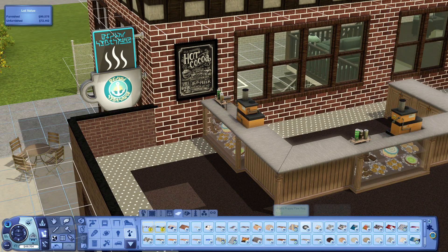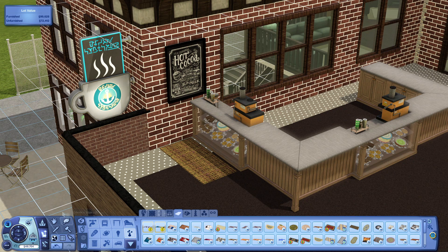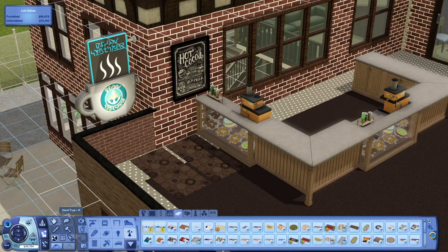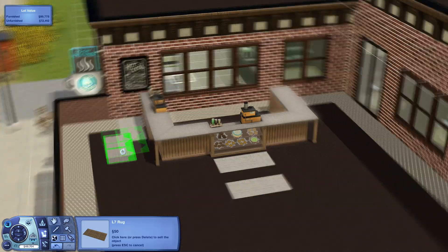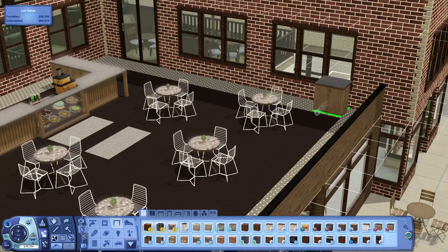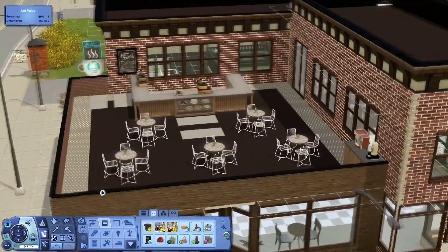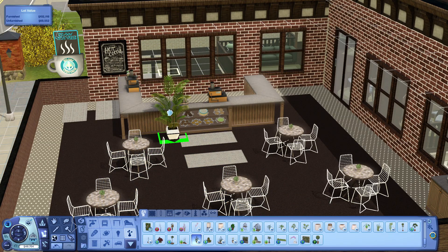A lot of the posters are custom content because I needed something that was very coffee shop friendly — like menus and things like that. You can see that I went with the same style as all of the other lots, really, except for Keith's Comics. I feel like there's definitely a consistency in the builds in university. I wanted things to be a little consistent, but still very different. So the outdoor seating is very similar to the grotto, and the exterior is very similar to the grotto too.